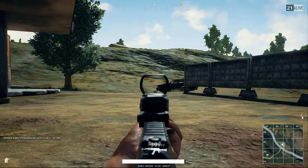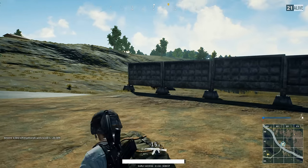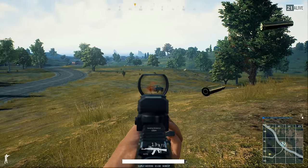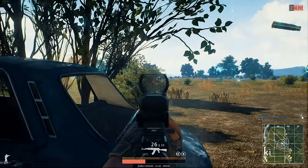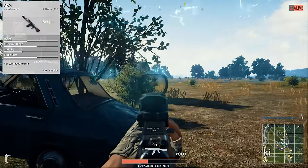The AKM is a 7.62mm assault rifle designed by Mikhail Kalashnikov, hence the name Kalashnikov Modernized Automatic Rifle. It is a modernized variant of the AK-47 and it was introduced into service with the Soviet army in 1959. In PlayerUnknown's Battlegrounds, the AKM is for comrades in arms.